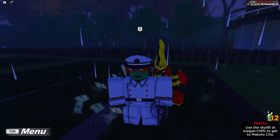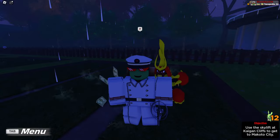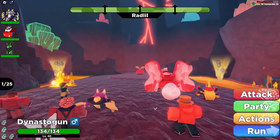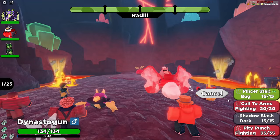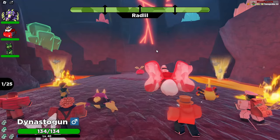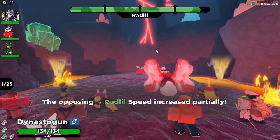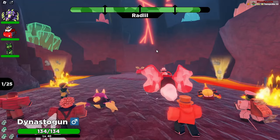And I'm going to show you, rather than tell you, what it does in a rupture, because it will shock you. I'm in a rupture right now, and I'm going to click Call of Arms. Wait and see what happens. As you can see, as the moves go by, Dinastogen is obviously going to use it. Here we go.